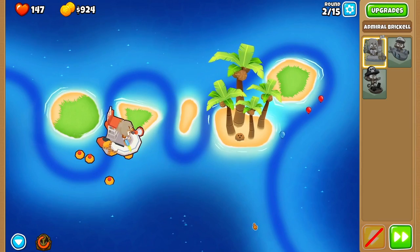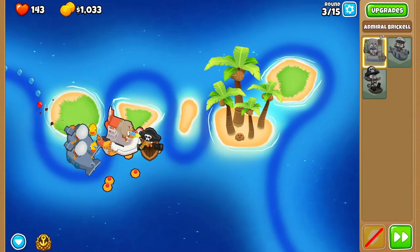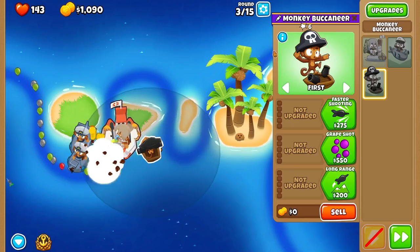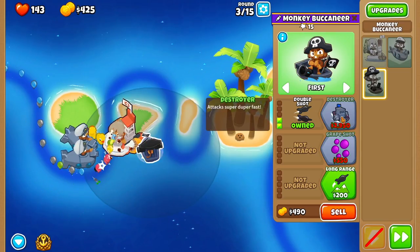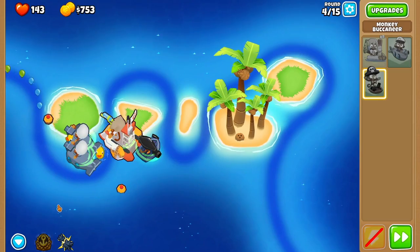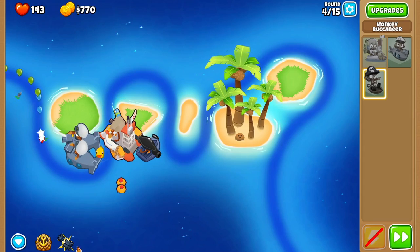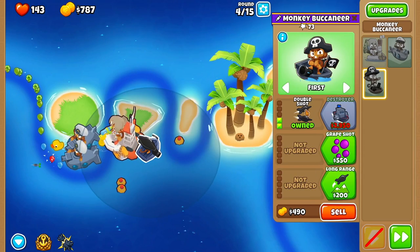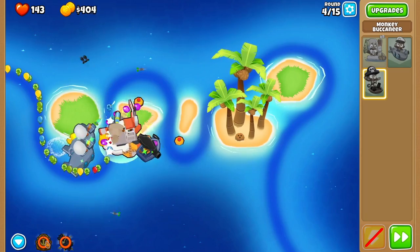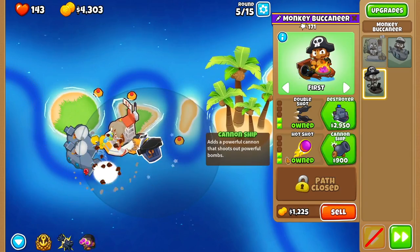It doesn't matter if a few leak, you're going to be fine. Now round 3, you're going to have these three monkeys pop in. For this buccaneer, you're going to go Faster Shooting, Double Shot, and now use Brickle's ability. Then round 4, as soon as the balloons come here, use both abilities right away. While doing that, get Grape Shot for this guy, then use both abilities and get Hotshot for the buccaneer.